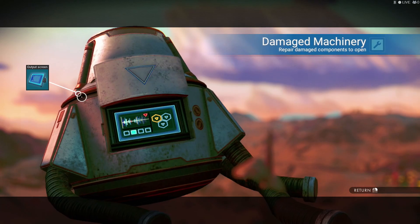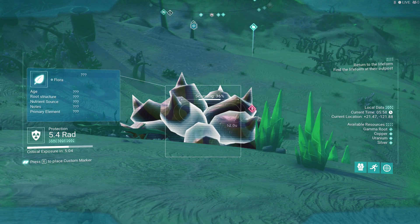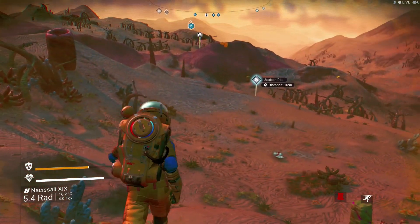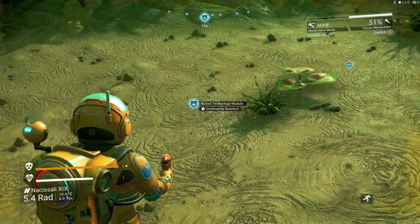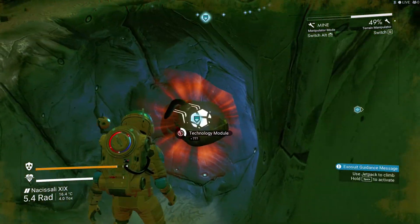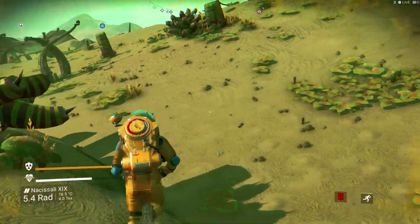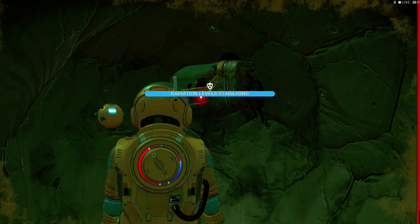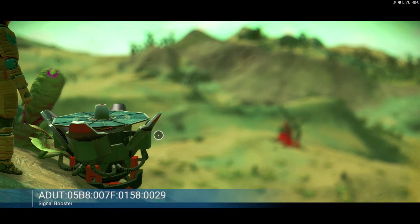There we go. Nanite clusters — dammit. We need that, so that's where we're gonna go next. I don't know what a jettison pod is, but we'll find out in a second. See here — so now we hit this. There we go, what do we get? Salvage technology one. Let's go there too, real quick — get another buried technology module since we got more here. Okay, I got two on that one. Let's see if there's a distress signal anywhere.